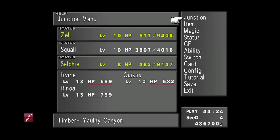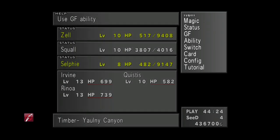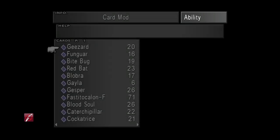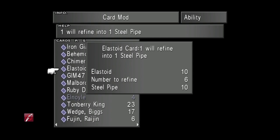Alternatively, if killing Wendigos doesn't sound like your idea of fun, you can actually use the card mod method as well. If we go to ability card mod, all you require are the Elastoid cards. Each of these will refine into a single steel pipe, so you only have to refine six. If you're not really into Triple Triad, the Wendigo method is far superior. But if you have been playing, it's clearly best to check your card log first — you might already have enough to refine six steel pipes right from the get-go.